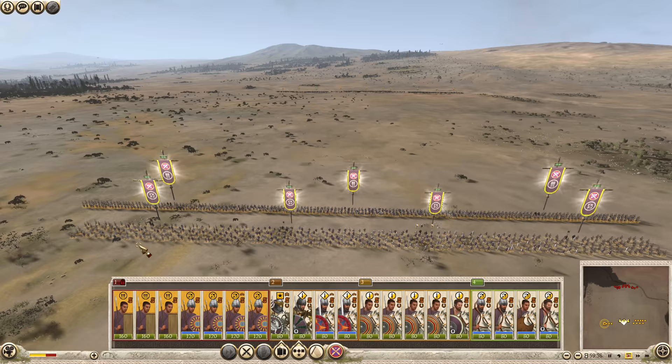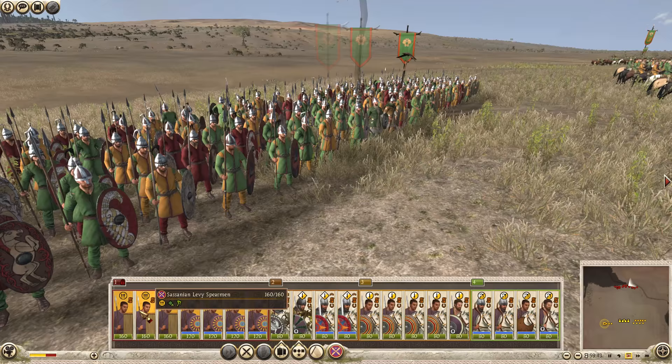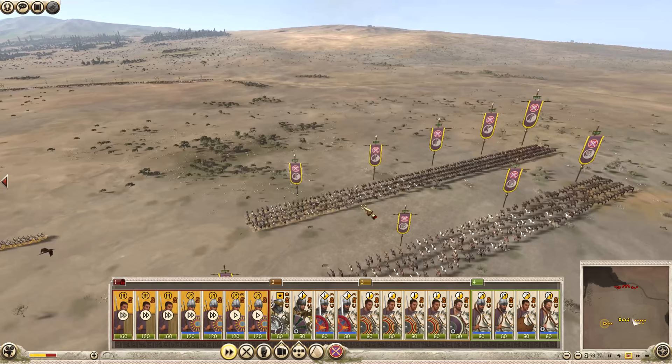First things first, we want to see if they're going to come towards us. It looks like they're just chilling at the moment. They do have Steppe Spearmen — those will match up to my Sassanid Levy Spearmen, I think. But otherwise they have a lot of cavalry, so we're going to have to deal with that. I'm going to start to move forwards with my infantry and we'll start to move up. My cavalry's on the flank.